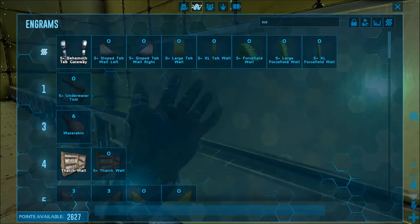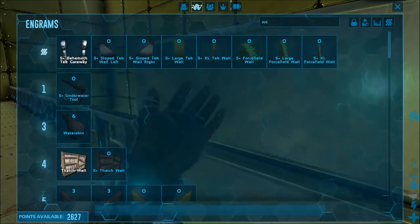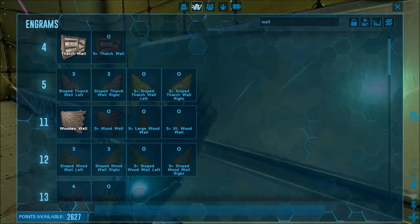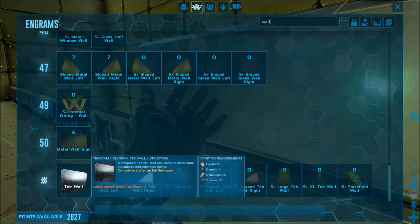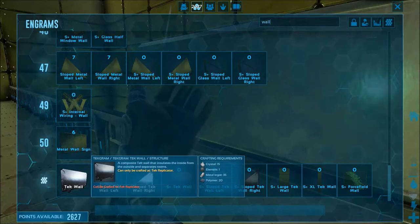You can see right here — a tech railing is actually cheaper. You pay 3 cementing paste and 12 metal ingots for a tech railing. Versus your tech wall, which costs 20 polymer, 35 metal, 1 element, and 15 crystal.